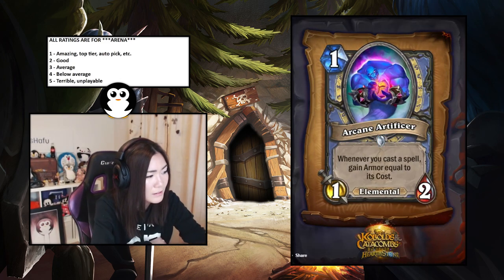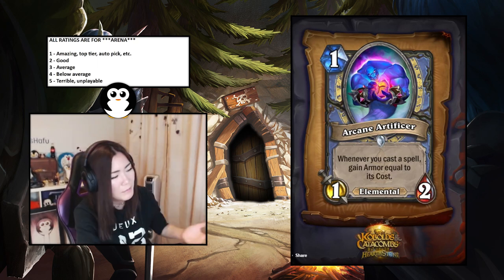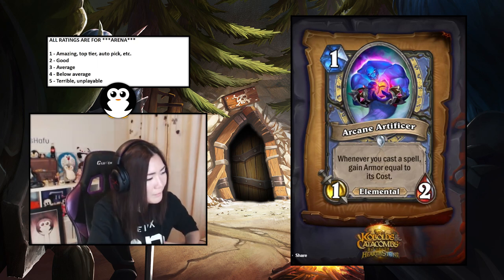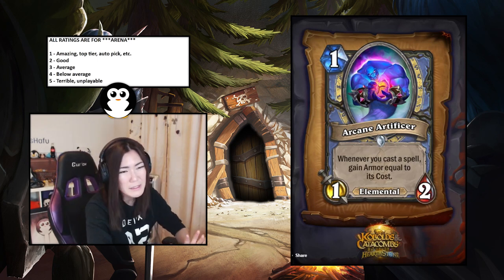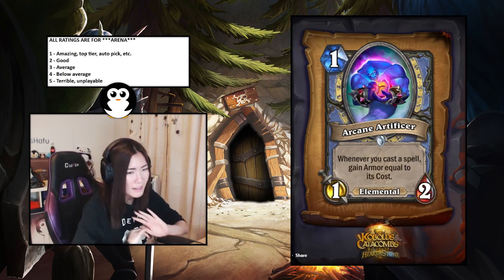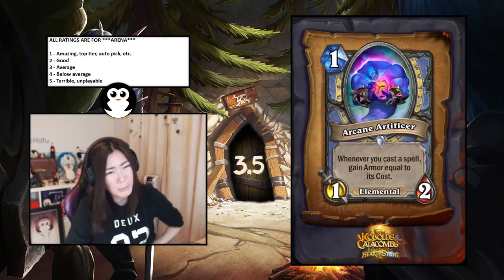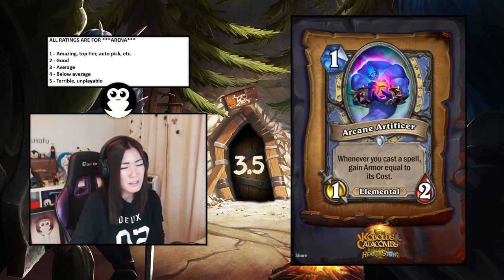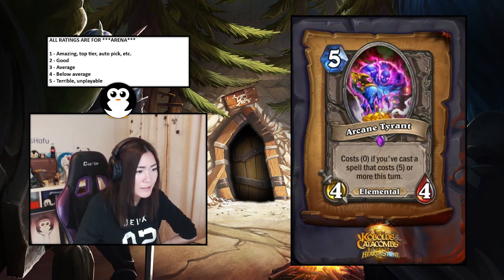Arcane Artificer — one-mana one-two elemental Mage card, whenever you cast a spell gain armor equal to its cost. One-mana one-two is fine but not amazing; gaining armor generally doesn't matter too much. It is an elemental but it just seems average. I'd put this at 3.5 — a little bit below average.